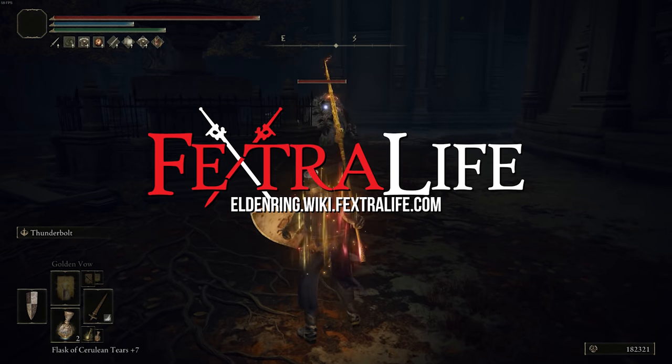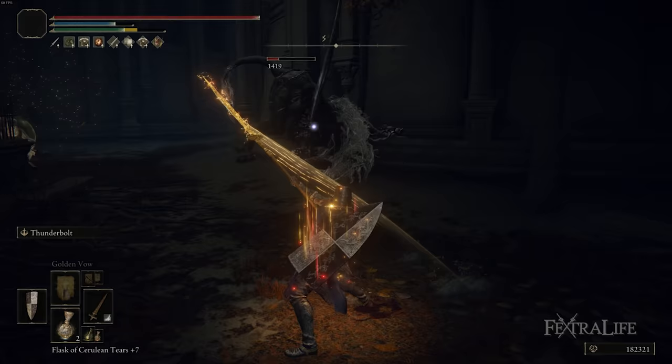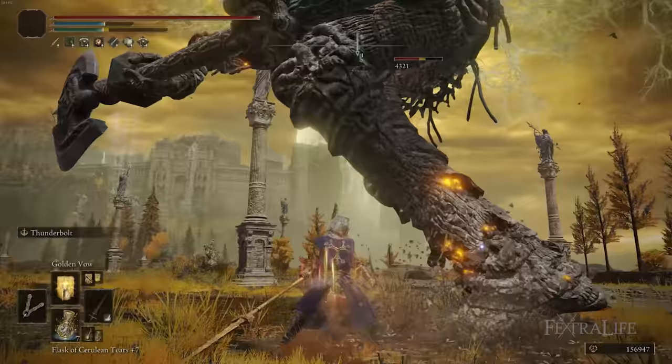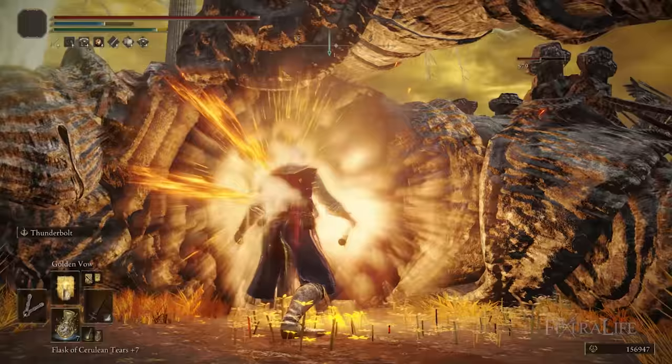In this Elden Ring video, I'm going to be showing you my Thundering Swordspear build. This is a level 100 build that focuses on very high attack rating and the use of lightning. This is actually a dexterity-based build and probably one of the few dexterity builds I've done, because the weapon that we chose here scales excellently with dexterity, as does the Ash of War.